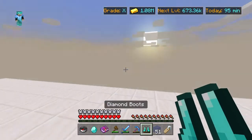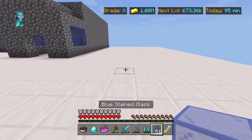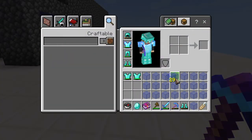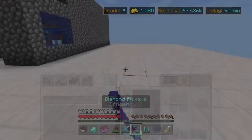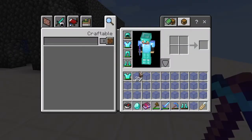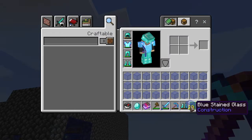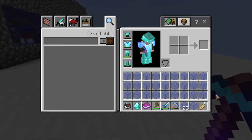So I'll show you one more time. Get a block of any of your choice, fill your inventory up, pick it up, make sure you place it — and there you go, that's how you do it.